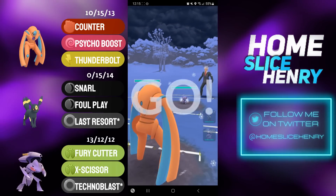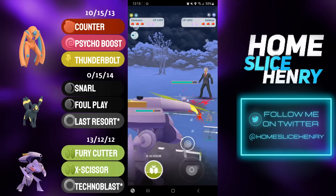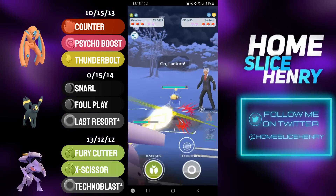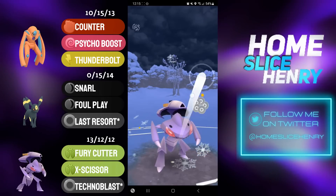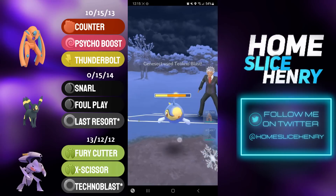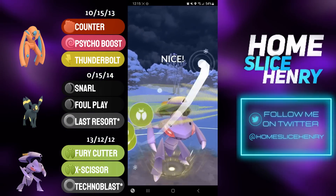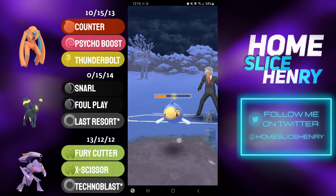Picking up a terrible lead in the first match, Defense Deoxys into Disableye — immediate save switch into my soft counter of Genesect. Opponent is going to farm up a ton of energy and then send in Lantern. They gave Genesect a big energy lead, so I'm going straight for the Normal Technoblast. Big damage onto the bulky Lantern.